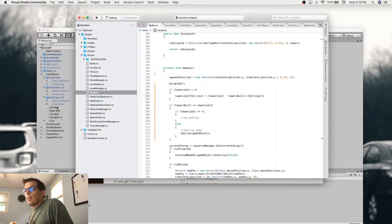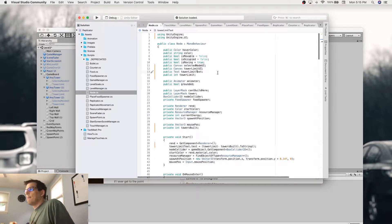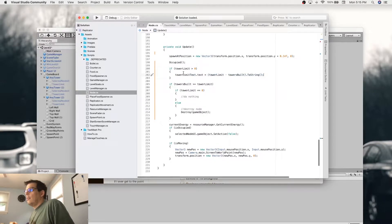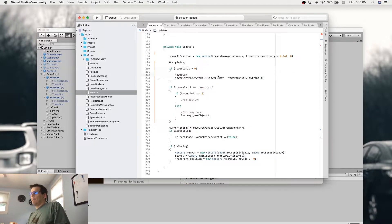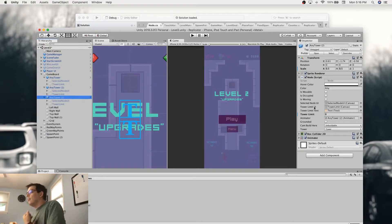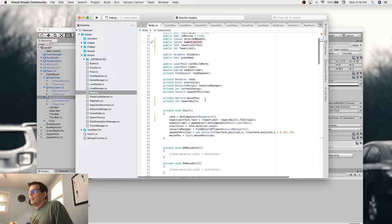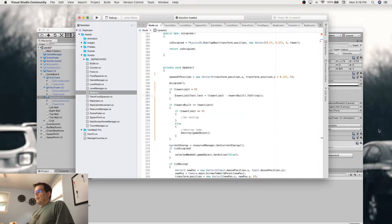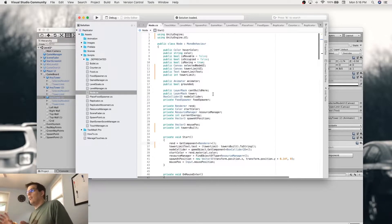Let's get started — we're going to dive into our script. I think what we want to do is have this thing display. I'm wondering if I can just do: if tower limit is greater than zero. I think the problem is that we have it set up as this canvas, and that's what we really want to turn on — the tower limit UI. So we need a reference to this. I think we can do that in the start function for now, and maybe we want to have an update too at some point.